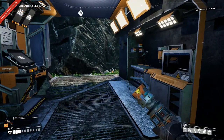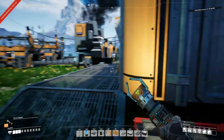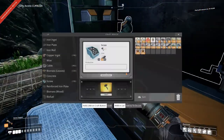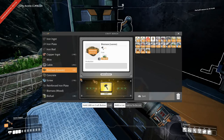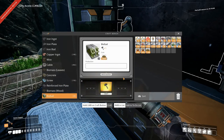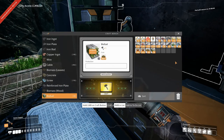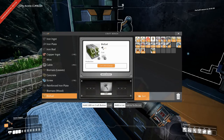Now we have a chainsaw. Do we have any fuel for it? Not a whole lot but we do have some leaves, so we can run on those. What we could do is just turn those into biomass and then turn the biomass into biofuel. Delete the rest of the leaves.